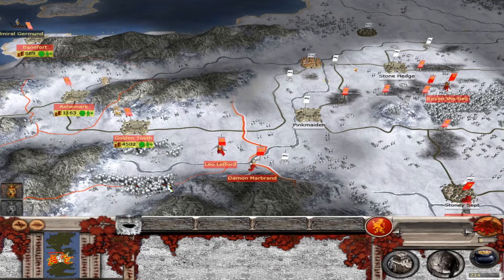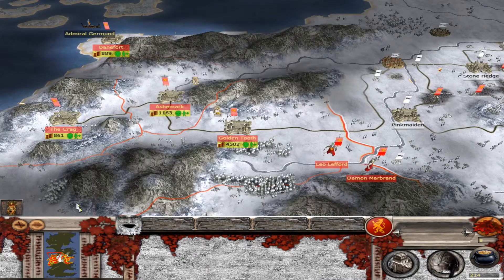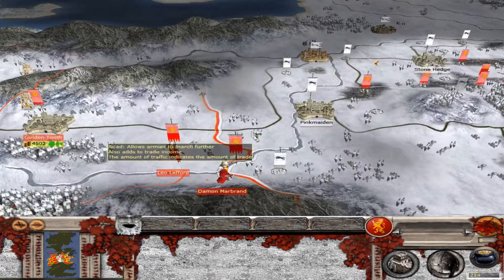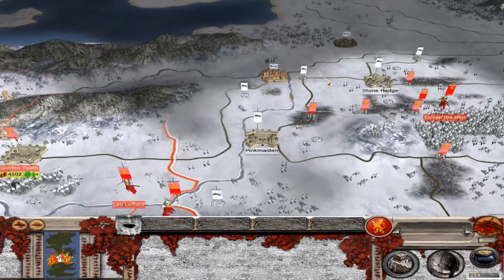Welcome back, lords and ladies, to another House Lannister campaign in the Strong Arms and Swiss Steel, number two, hot seat. We have an adoption which I'll reject because he's a terrible general. First militarily, that's about it. We have the strongest military — that's really all we need.